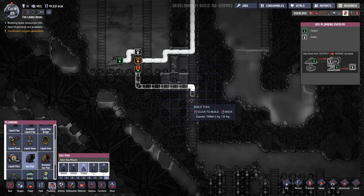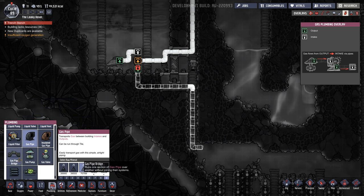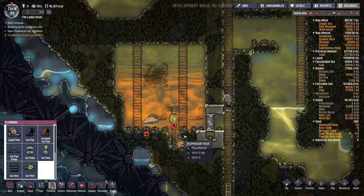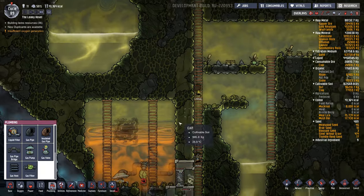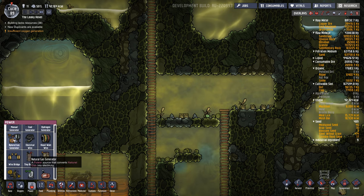I might just lead the polluted oxygen output down here and have an exhaust vent there, which is under gas vent. Then both of these need power. I'm going to build our actual natural gas generator — so under power, natural gas generator.